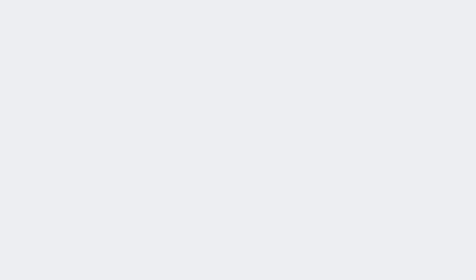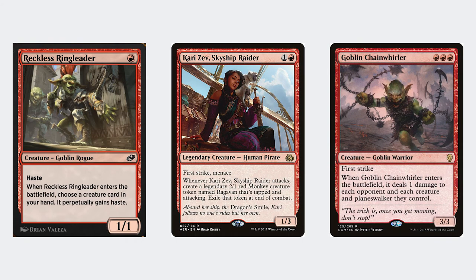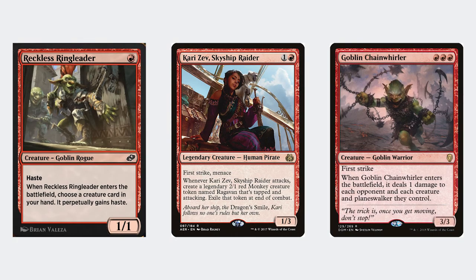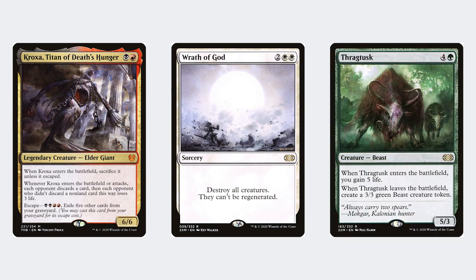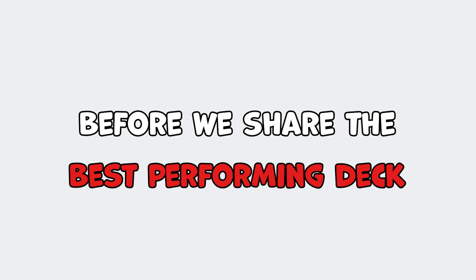The strength of this deck is its consistency and the fact it has an obvious game plan every game — you always know what you need to do: attack. A weakness is big blockers that can eat your smaller creatures, along with board wipes and life gain. Thankfully, cards like Rampaging Ferocidon and Roiling Vortex help in those matchups, and they've moved from the sideboard into the main deck.